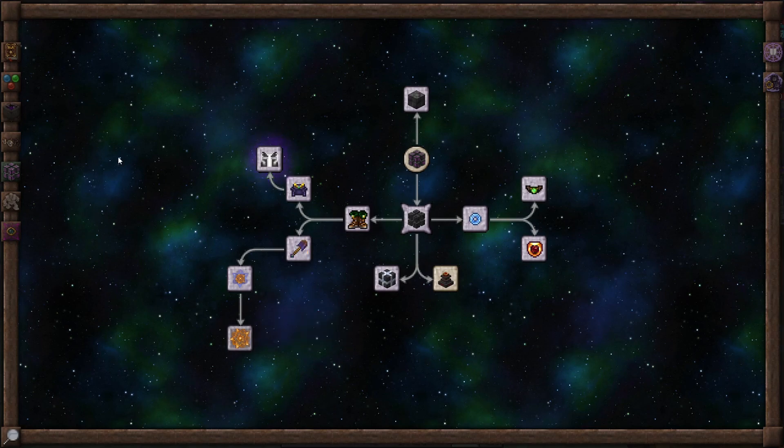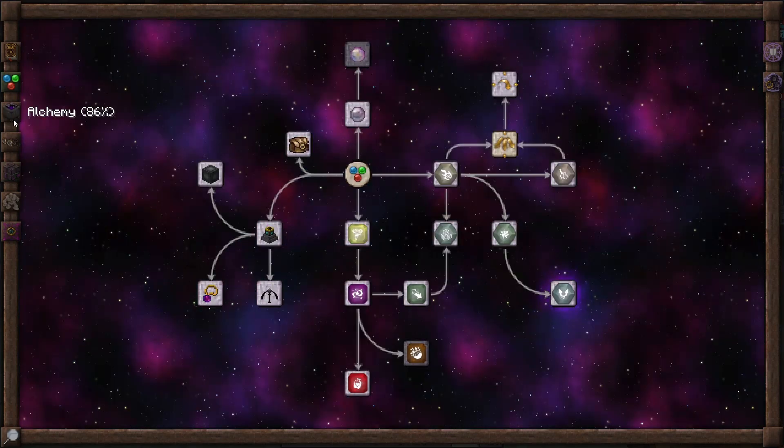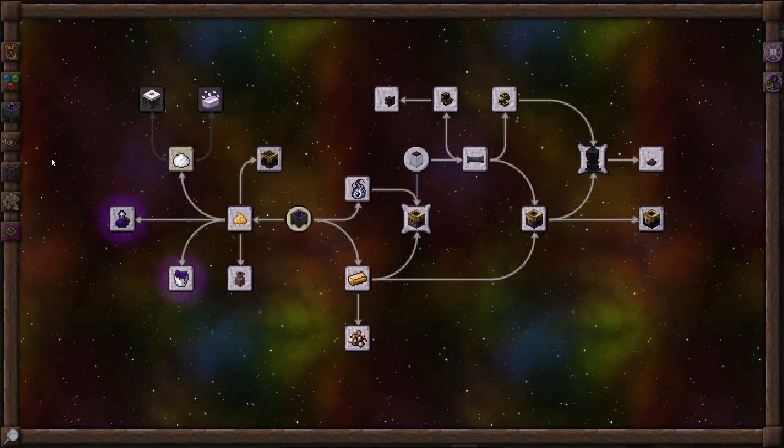Runic Shielding — I should probably work on getting that sometime soon. Greater Foci — I don't want to do that one right now. Don't want to do that either. Alchemy? Liquid Death.